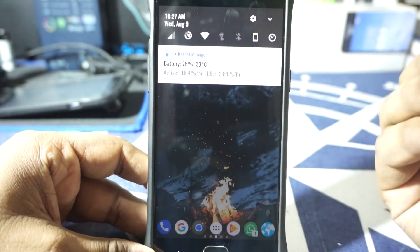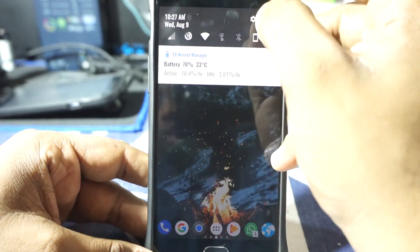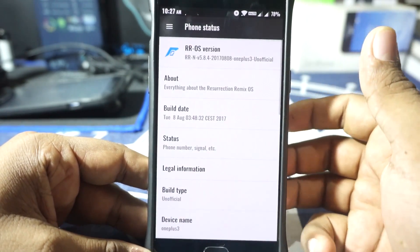First of all, it does have a lot more stuff than the official version. This is unofficial, decidedly. So let's get to the settings and see what we've got in the About Phone page.